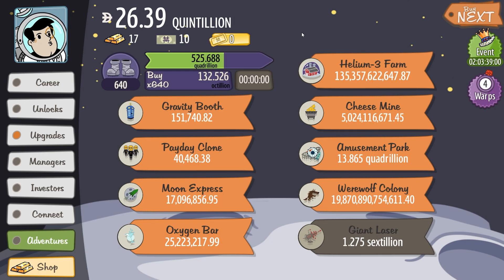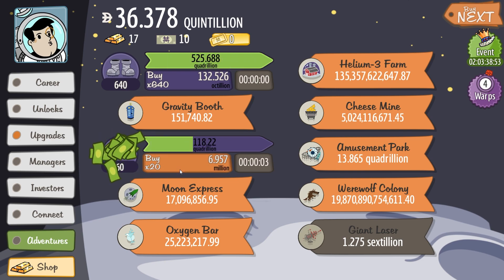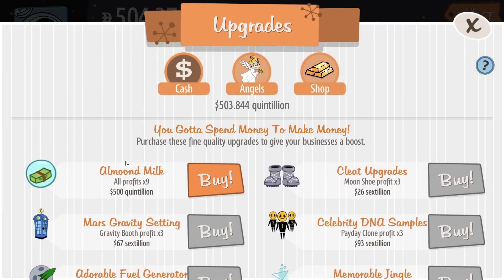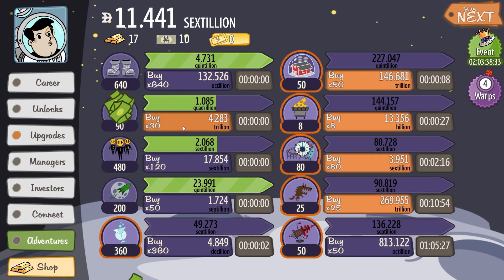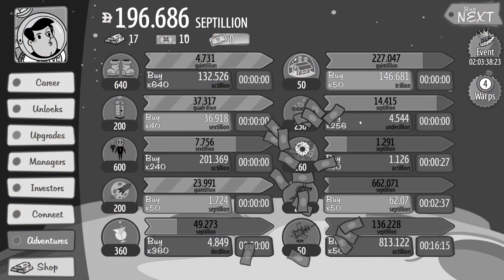Managers, you're getting purchased too. I'm using the base upgrade. How's it look whenever I buy this payday clone? Because they're also extremely good, and I just maxed it out to 480. I just made 260 quintrillion. One more time — all profits times nine. Isn't it fun how I'm basically already back where I once was? I think I've actually passed where I once was, which is a scary thought.